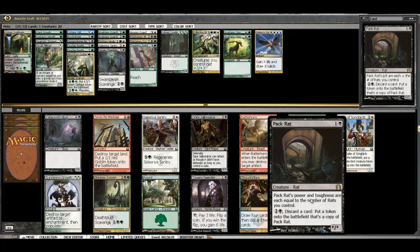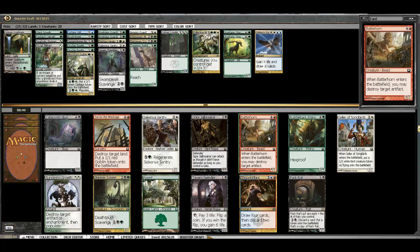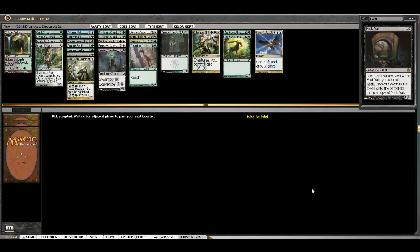We get passed Pack Rat third pick, which is ridiculous — a huge bomb. This draft is kind of silly. The Jailbreaker is fine, Scorpion is also fine, Rhino is decent, Cellar is fine. We'll definitely take Pack Rat, which is the biggest bomb in the set. To get past it third pick is very silly to me.